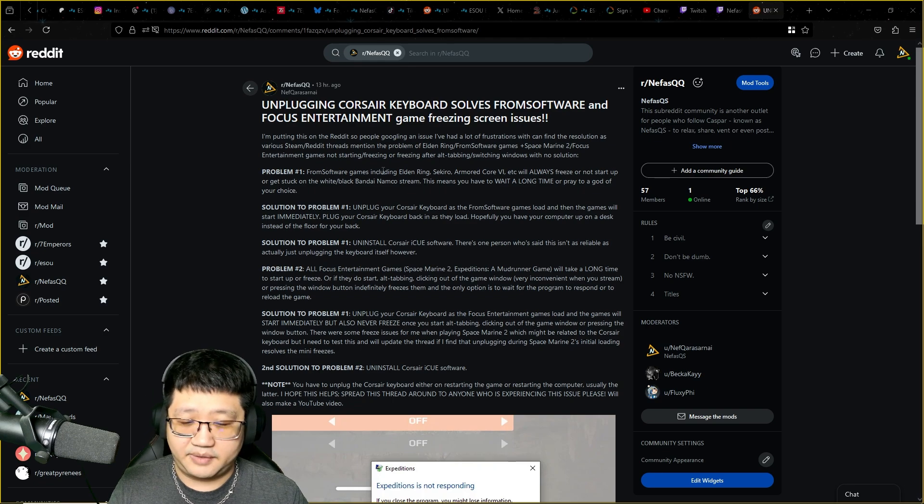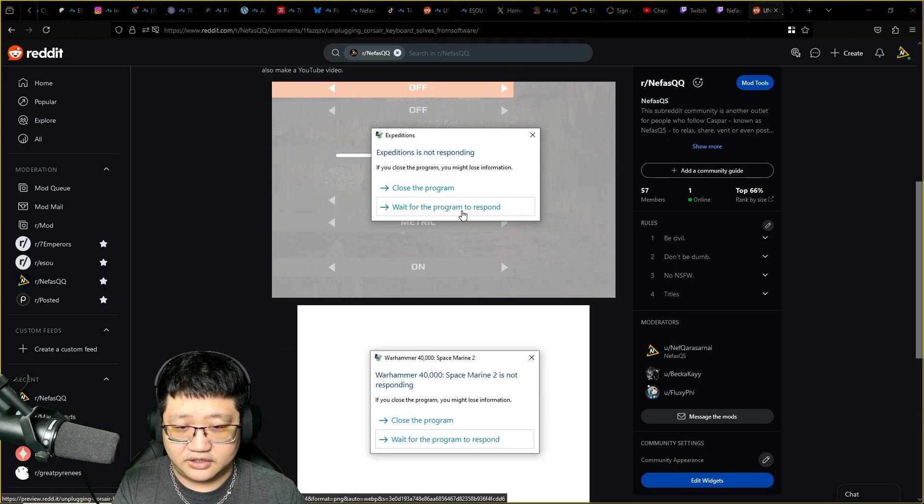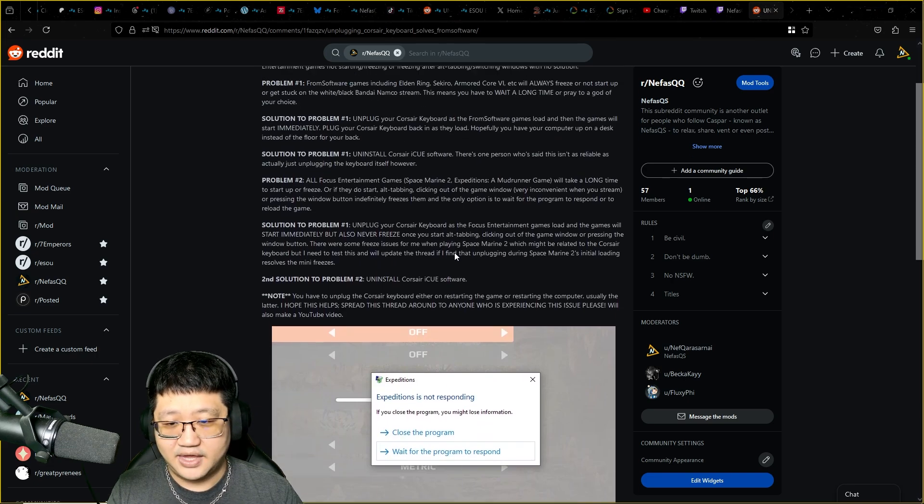For Focus Entertainment games, especially Space Marine 2 or a Mudrunner game, it also takes a long time to start up or freezes. More interestingly, it freezes up when you Alt-Tab, press your Windows key, or click your mouse outside the window of that game. When you try to get back into the game, it's not responding — you get the 'wait for the program to respond' or 'close the program' dialog. The only solution without restarting is to click 'wait for the program to respond' and endure a three to five minute wait.